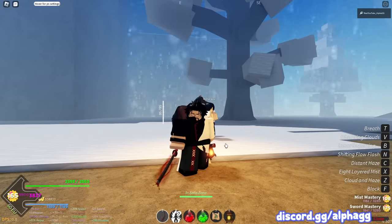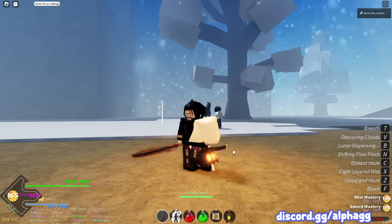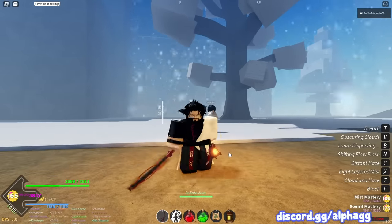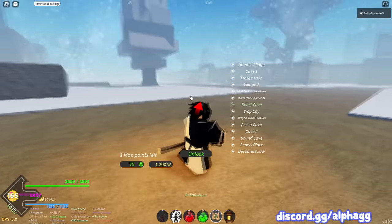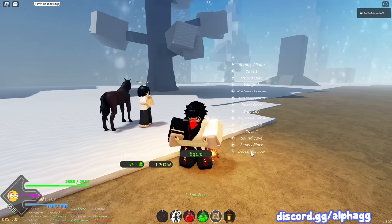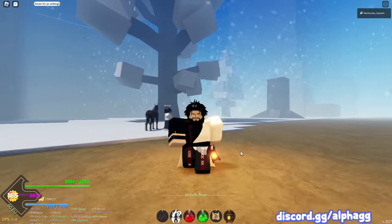There are four different places you're going to be teleporting to because there are four different tier-5 bosses. These tier-5 bosses spawn every 15 minutes, and I'm going to show you guys the best way to rotate between the four bosses and also where to farm extra while you're waiting for them to respawn. First, pull up your map and unlock four different places: Mist Trainer Location, Akaza Cave, Devourer's Jaw Cave, and the Sound Cave. You'll also want WOP City — those are the main places you need for this method.